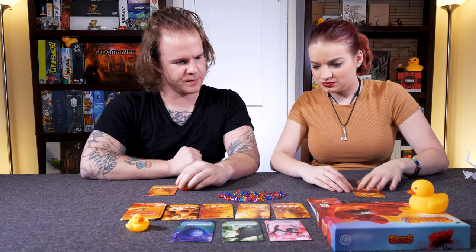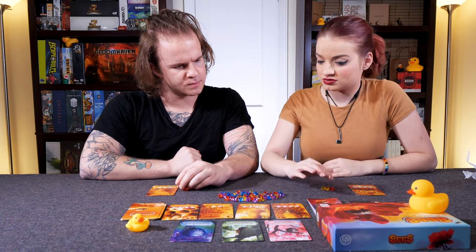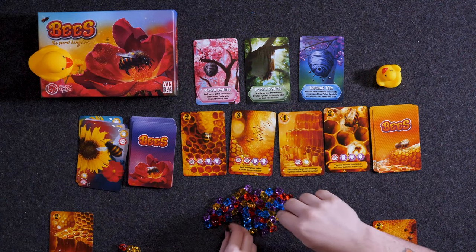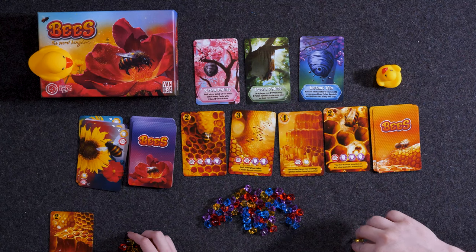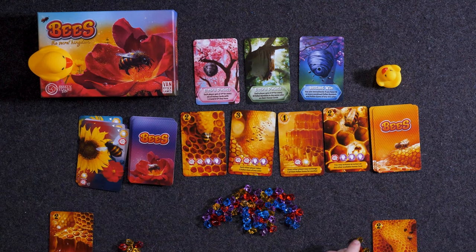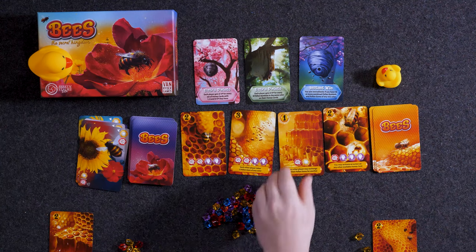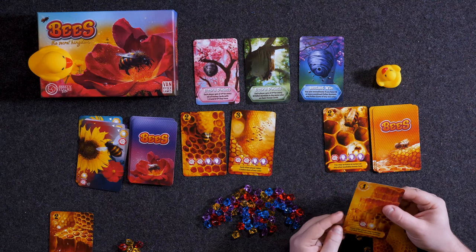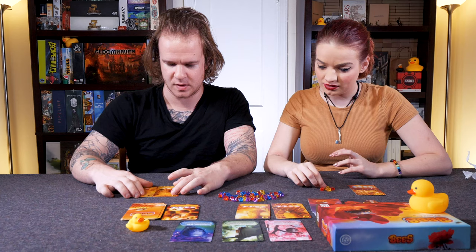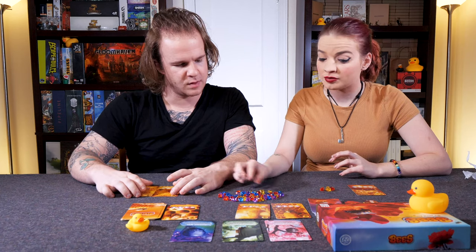Your turn. I'm also going to draw — I get a yellow and a red, and you get to choose whether you want a yellow or a red. I took a yellow. How dare you copy me! I'm going to go ahead and spend a yellow and a red for this one right here. Every other player may exchange one of their pollen gems for another — I am going to exchange out a yellow for a purple.